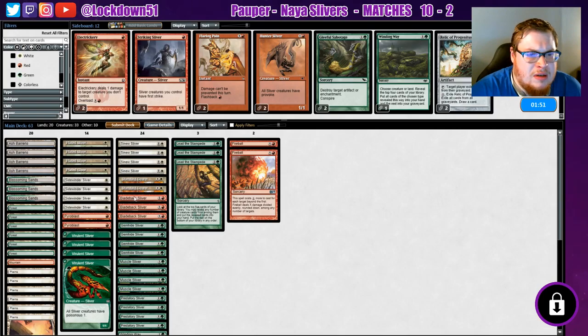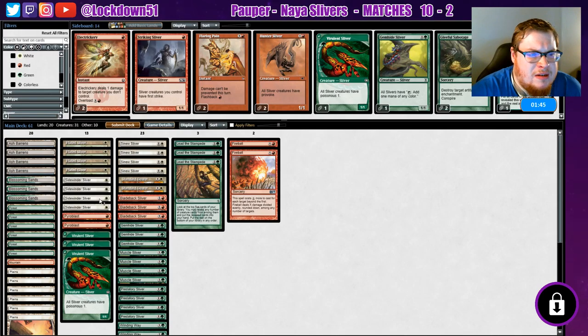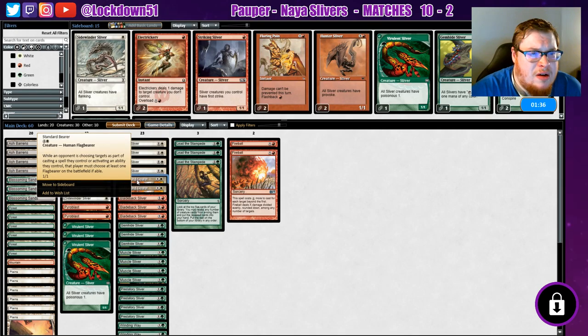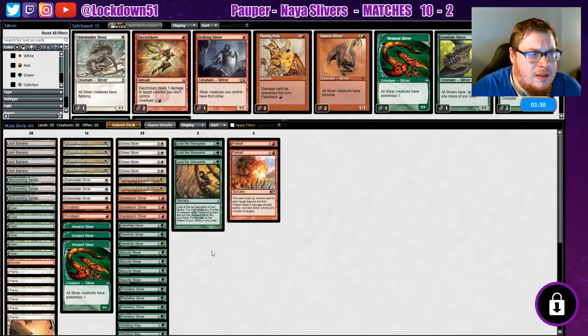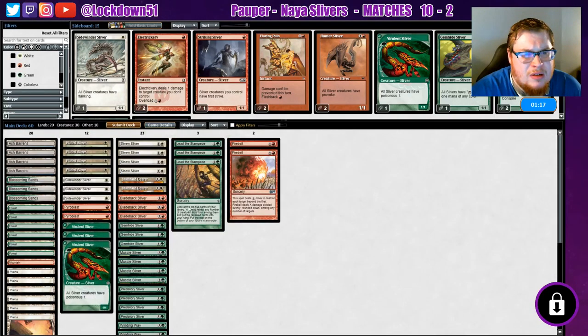Maybe we just cut another Winding Way — we still got a lot of creatures. Maybe we'll cut one Virulent Sliver, one Gemhide Sliver, one Sidewinder. With Flagbearer, they're gonna have to target Flagbearer before anything else — it just protects our creatures for a turn. Is that all right? Drop a Gemhide, a Virulent Sliver, a Sidewinder — keep our lords. Winding Way, Lead the Stampede, Fireball — maybe we want that Gemhide just to guarantee we can pull off a Fireball.